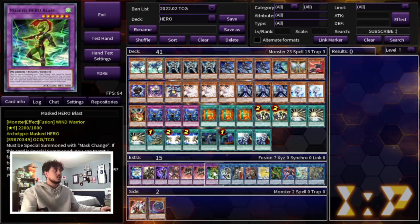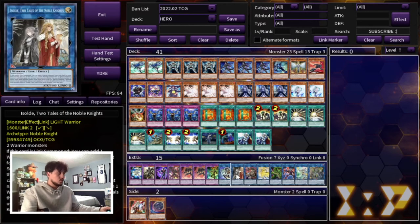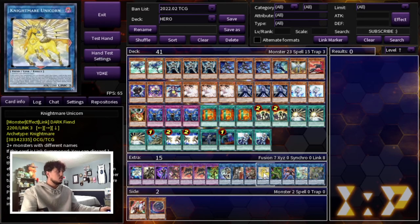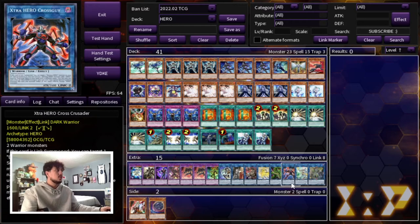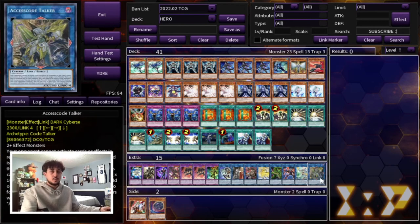We're playing one Blast for Stratos, since it's a wind. One IP Mascarena — IP is really good because sometimes if you open Fusion Destiny you don't need to go into Verite, so instead you go into IP Mascarena. You also have Isolde, which is part of your combo. Dark is really good in the mid to late game. You have Unicorn and Verite as well. One Cross Crusader — sometimes you can actually summon your DPE back, which is very powerful. One Apollo because it does come up here and there, and some hands can make it. And then one Access Code to help push for game.